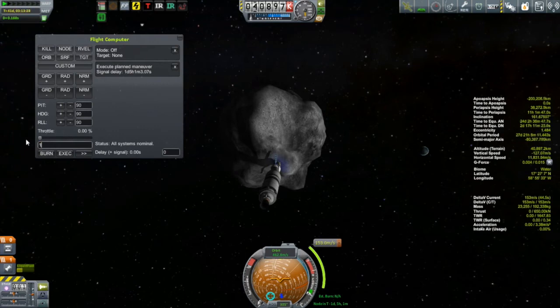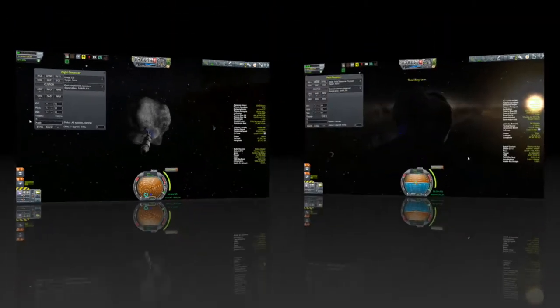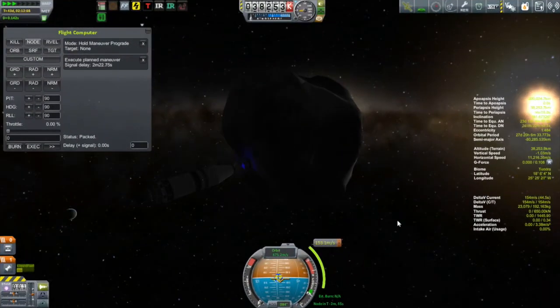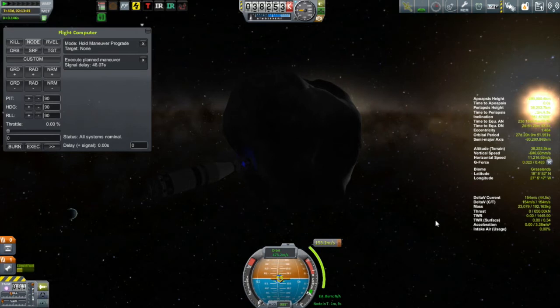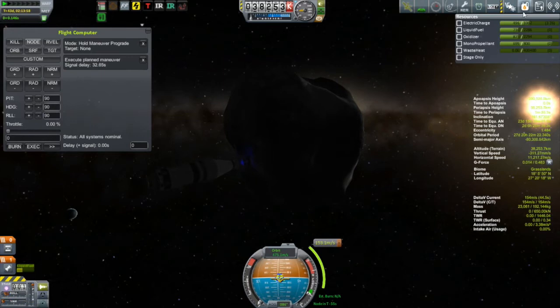I've decided to use the flight computer to execute this maneuver node. Even though the signal delay is barely more than a tenth of a second and I really don't need the flight computer, I want to keep practicing with it and get better at using it — especially because the Moho mission is not very far away, only about 20 to 24 Kerbin days before I get my Moho encounter. I was talking about Ceres and the Dawn spacecraft orbiting it, and how it's collecting science. More specifically, there is now evidence of cryovolcanism — that is, volcanoes, but instead of molten rock, what we're talking about is liquid water volcanoes.